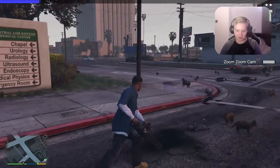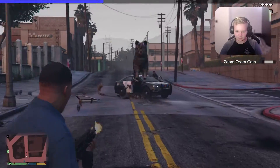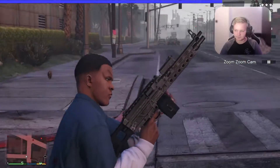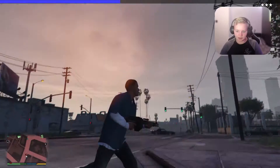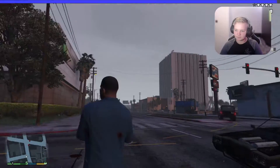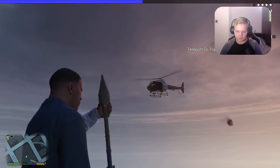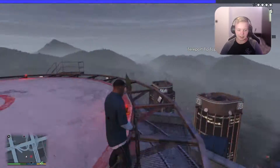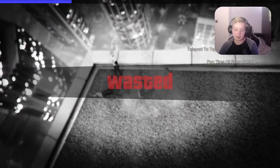Zoom zoom cam — I actually like this cam, not gonna lie. Maybe no — let's go to the top of Maize Bank Tower. Let's get rid of that helicopter. Apparently I can't shoot down the helicopter — there we go, that's more like it. I actually want to jump up there. That was expected — I knew I didn't have a parachute so I was gonna die anyway, it just made it happen quicker.